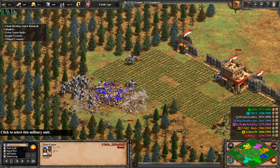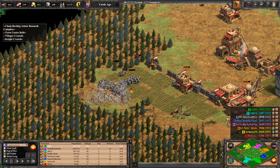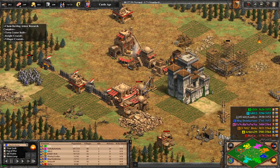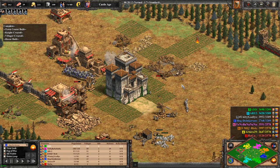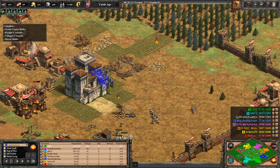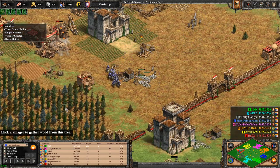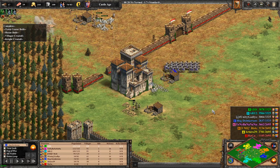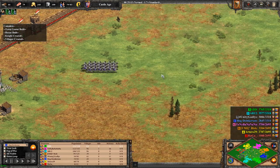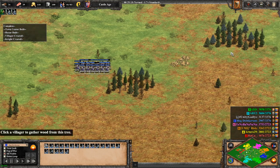And boom — this is practically a GG already. Red is already wiped out. Though the remaining three players will be a little bit more stubborn, so they'll be holding on for another 20 minutes. I think the conclusion has been made for this video about this strategy, so I'll call it there. GG.